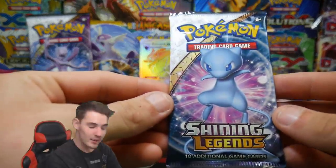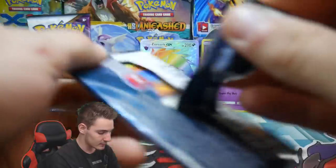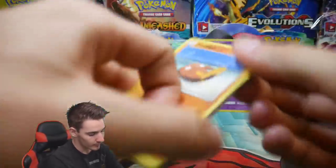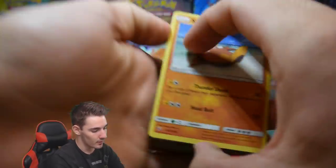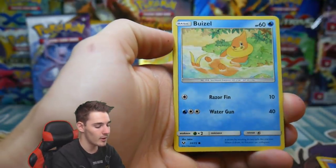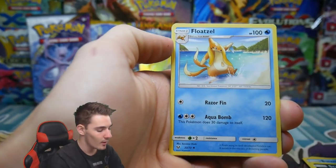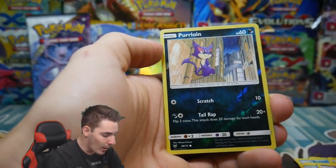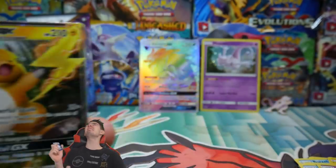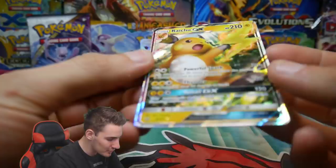Let's go into the next pack. It's four from the back — there's a code card — four and then two. Let's see what's in this pack. We have a Stunfisk, a Minun, a Buizel. I haven't seen Buizel in ages — I remember that from the Diamond and Pearl era. We have a Floatzel, a Scrafty, a Purrloin, and a Raichu GX. What is actually happening? That's just a common reversal, but Raichu GX!